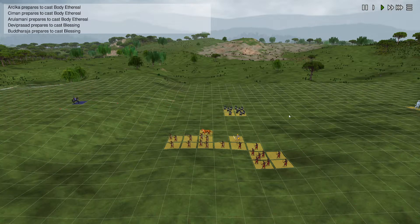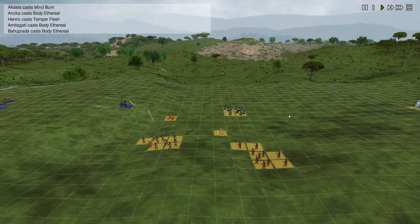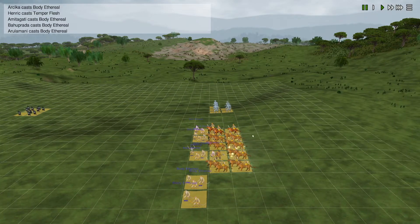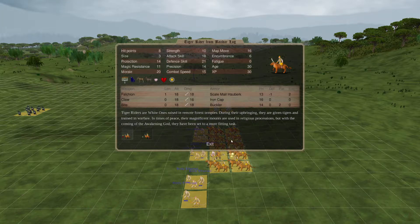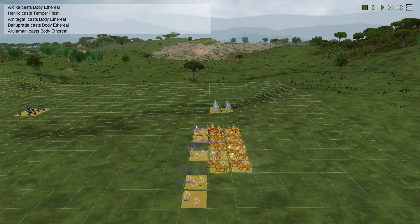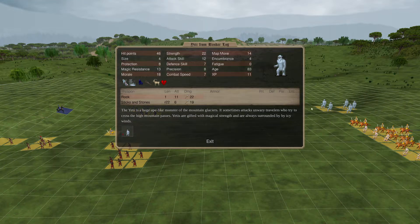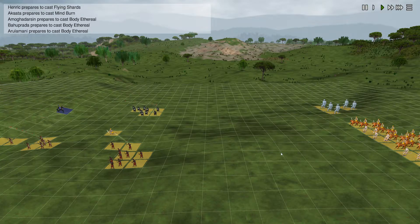Let's see if the Yetis come up here - I want them to throw the rock. Come on, Yeti. Now we're going to start moving. That's Body Ethereal again. Blessed and Body Ethereal - it's going to be hard to take them out now. There's a couple over here that don't have Body Ethereal. Do the Yetis get Body Ethereal as well? I should cast it on them, actually, because they don't have anything in protection really.